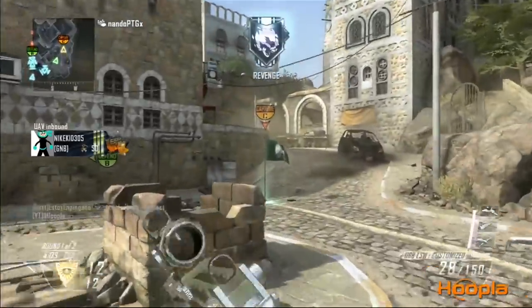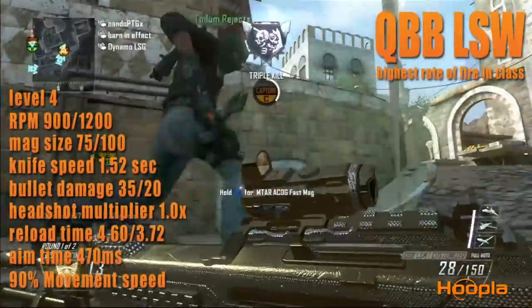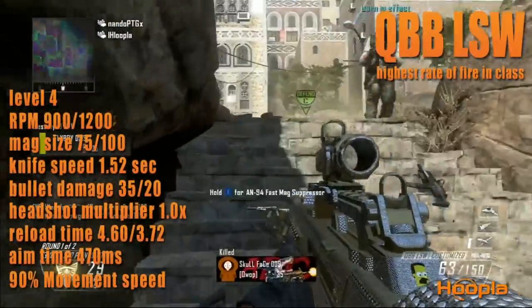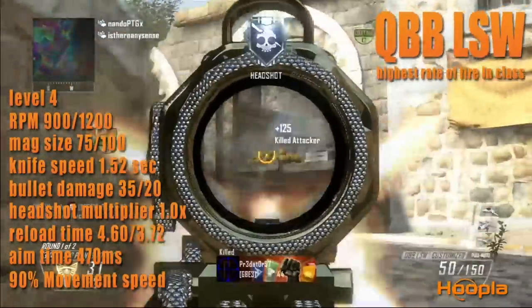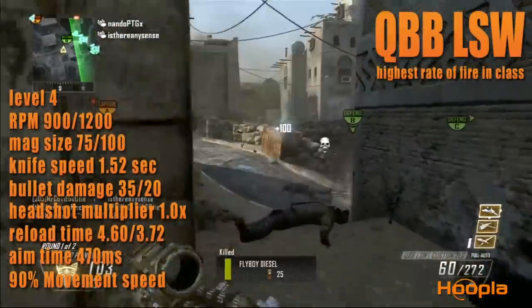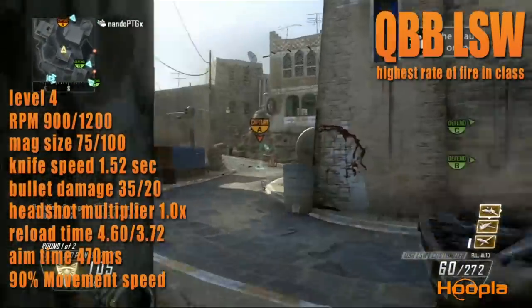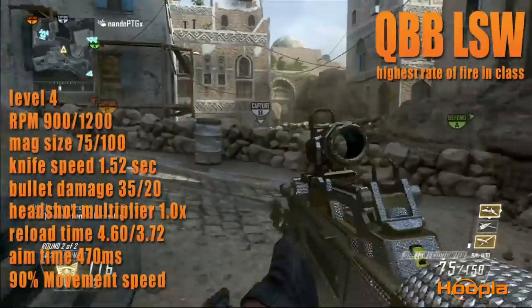This is the second LMG, unlocked at level 4. It is known for having the highest rate of fire among the LMGs — equipped with rapid fire it gets to an astounding rate of 1200. The only problem with this gun is its recoil. Notable stats include its bullet damage being the lowest among the LMGs; however, it has the fastest reload time. The ADS is the quickest among the LMGs, making it one of my favorite guns to rush around with.